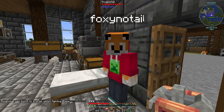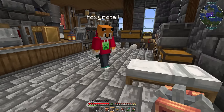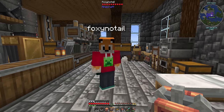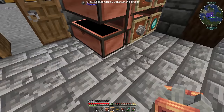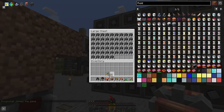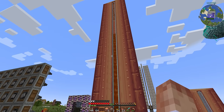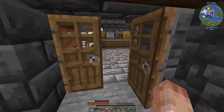Foxy reports a problem: the minecart contraption on the blaze spawner doesn't work. Beardstone: 'Nice try, though — I like the thinking.' Foxy then finds a minecart contraption in a crate box that turns out to be one of his old lava tanks. 'I don't have to make any tanks — I'm not going mining! Hooray for not having to go mining.'